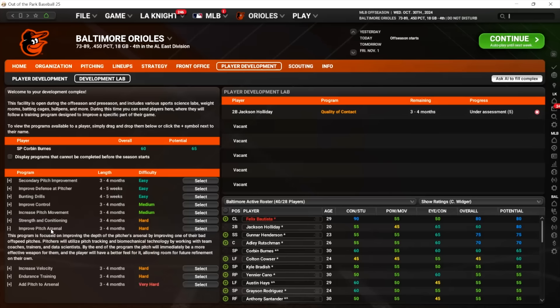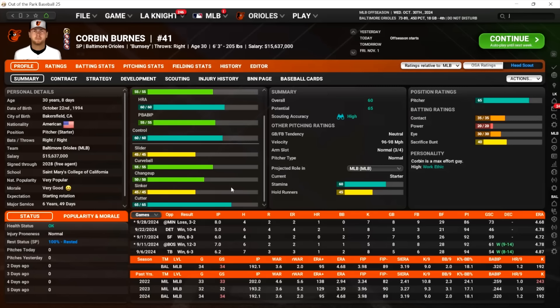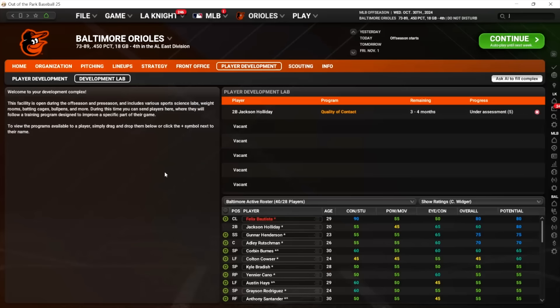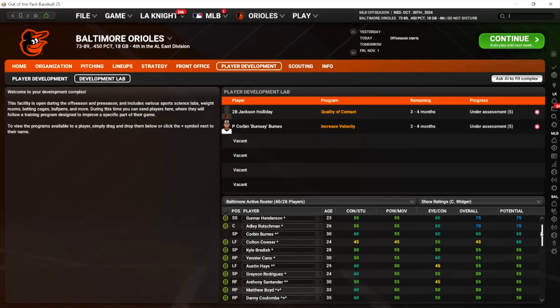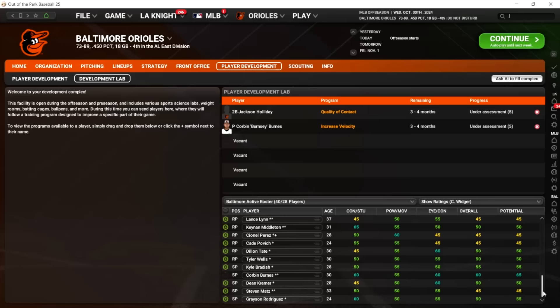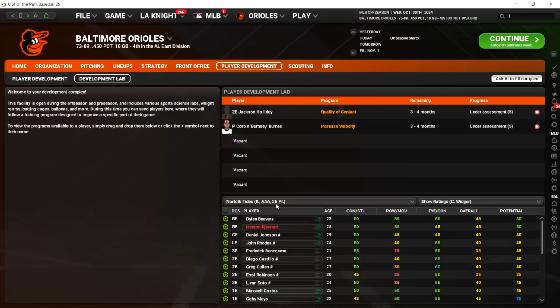Looking at the pitch arsenal program — it says improving one of their bad off-speed pitches. I wonder if that includes pitches that are already at their max. I would assume if they're already at their max you don't necessarily want to do that. He did lose some stamina, but let's try to increase velocity — that sounds fun for old Burnsy. Another guy I'm really interested in putting in the lab is Kobe Mayo, because he has a lot of tools he hasn't maxed out and he has a high work ethic.